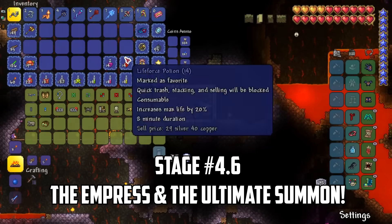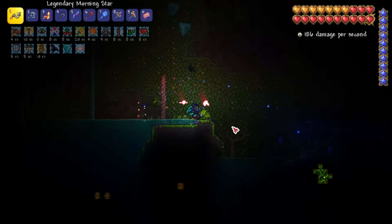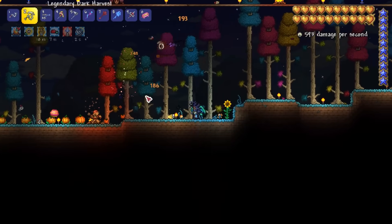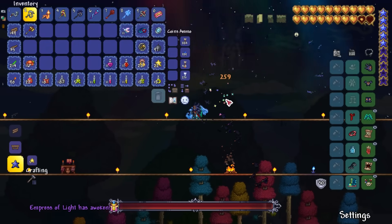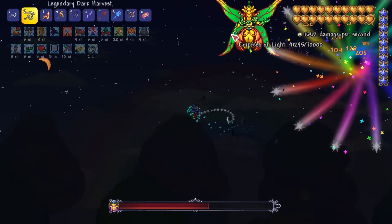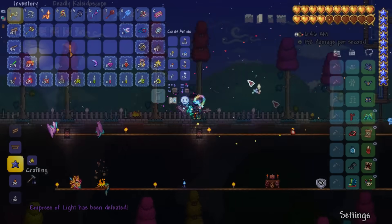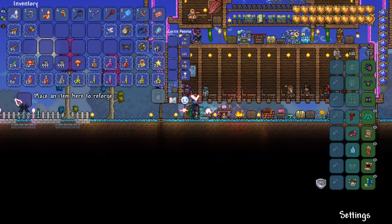Now it's time for the Empress of Light. I visit the Steampunker in the underground hallow to buy a Clentaminator and blue solution to collect Prismatic Lacewings needed to summon the Empress. I quickly sidetrack to the jungle and collect the rest of the Life Fruits I need for max HP. Back on the surface I spread the hallow and, later that night with water candles and battle potions, I use my bug net to collect Prismatic Lacewings — rare enemies that spawn in the hallow at night. After a few nights collecting them, I decide to fight the regular Empress first to try and get the Kaleidoscope, the strongest whip in the game, which gives minions a massive 20 bonus tag damage and 10% critical strike chance.